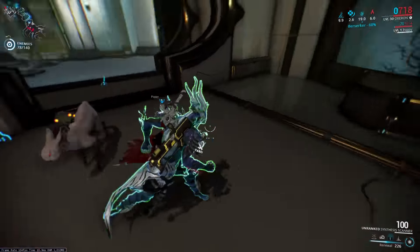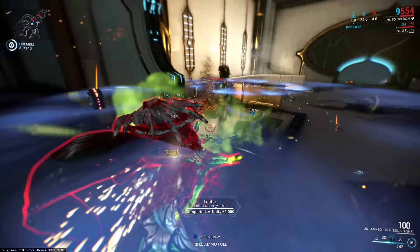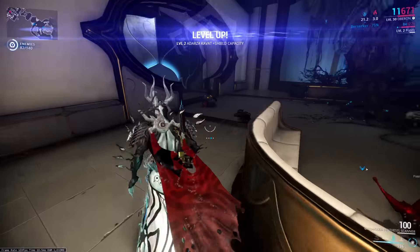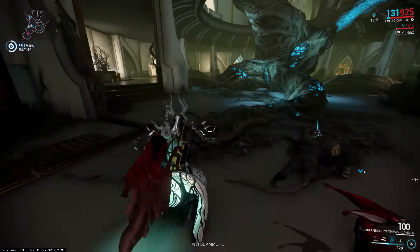Now RNG Cat has two main abilities. Mischief works kind of like Loki's decoy where it goes invisible and sends out a decoy to draw fire. It's actually a pretty decent ability and does seem to draw quite a bit of fire away from you, which is always welcome.